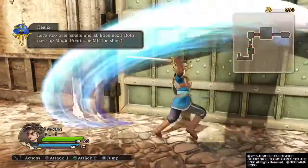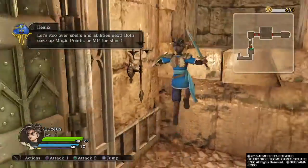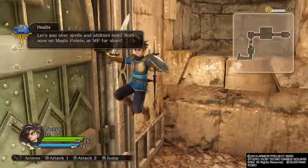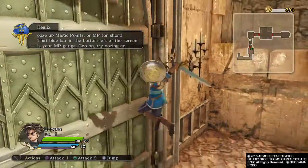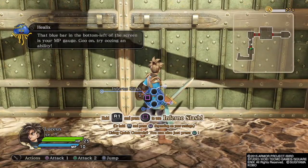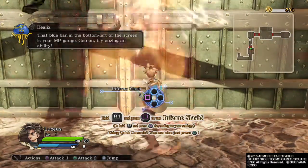Let's go over spells and abilities next! Both use up magic points, or MP for short. That blue bar in the bottom left of the screen is your MP gauge. Try using an ability! Inferno Slash!